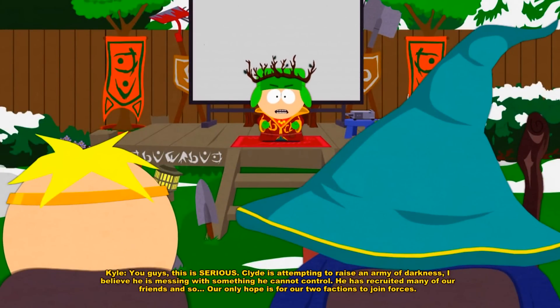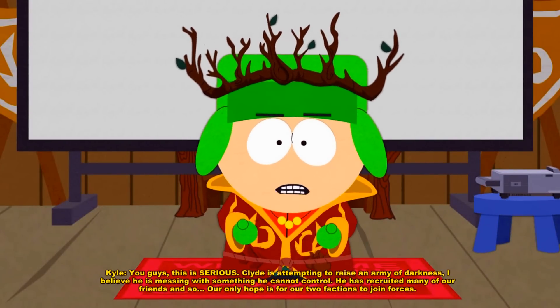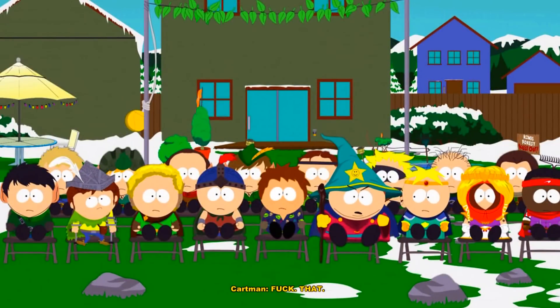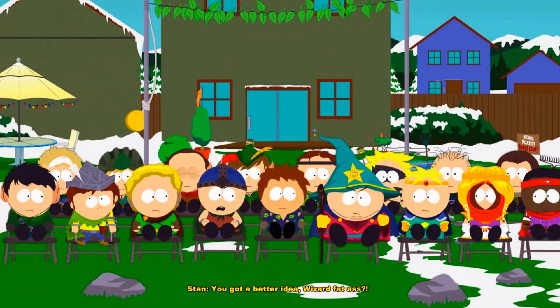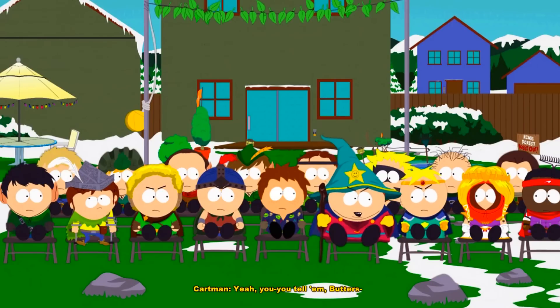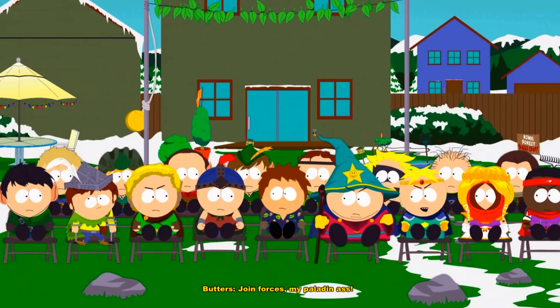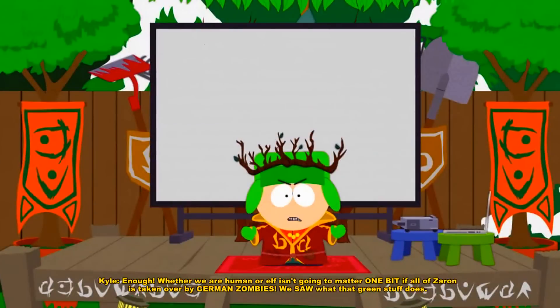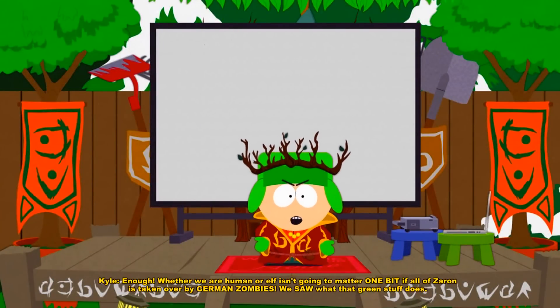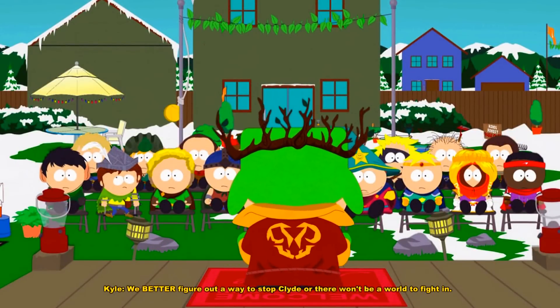Clyde is attempting to raise an army of darkness — I believe he is messing with something he cannot control. He has recruited many of our friends, and our only hope is for our two factions to join forces. Fuck that! We do not team up with elves. After what you elves did to us at the Battle of Wormsley Woods, you think we'll ever trust you? That was Jimmy's fault and he apologized. Whether we are human or elves, it's not gonna matter if all of South Park is taken over by German zombies. We better figure out a way to stop Clyde, or there won't be a world to fight in!